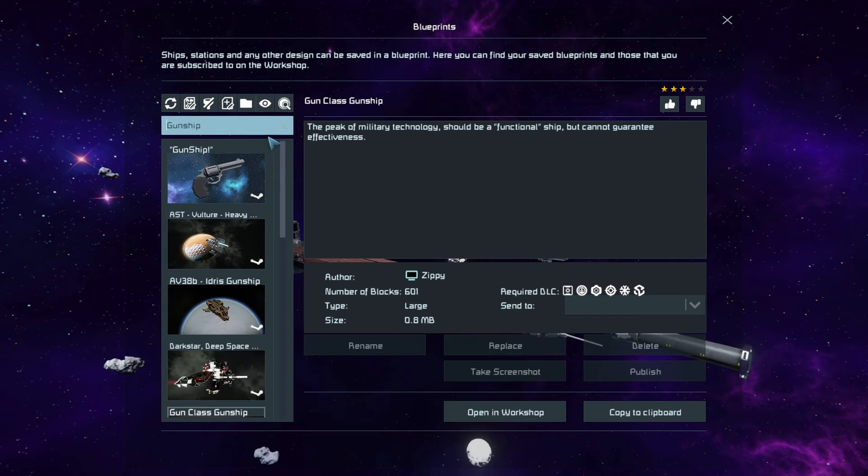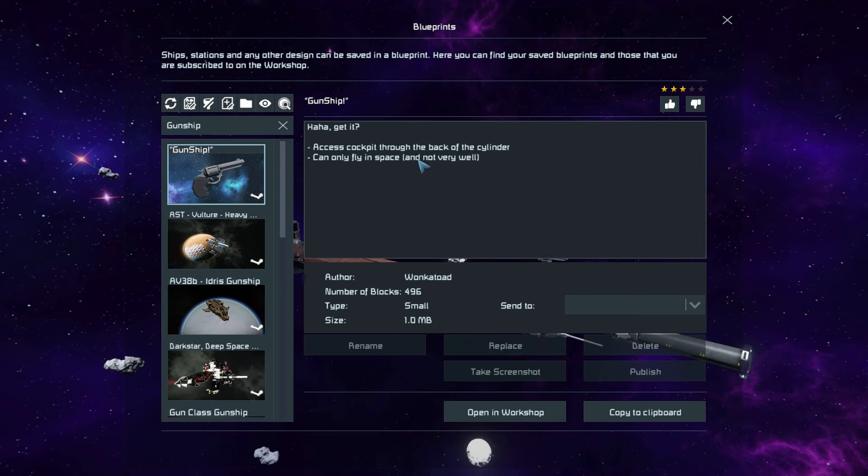For the other ship, the Gunship in quotations, this thing is 496 small blocks. It has a cockpit, can only fly in space, and is armed with a rocket launcher.